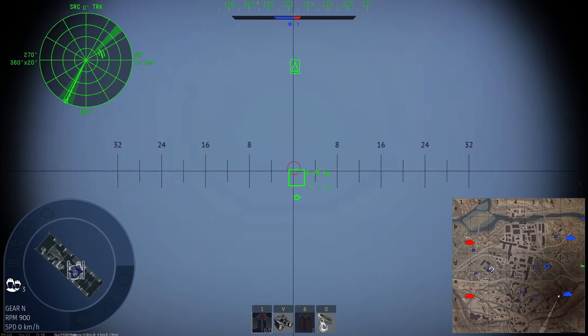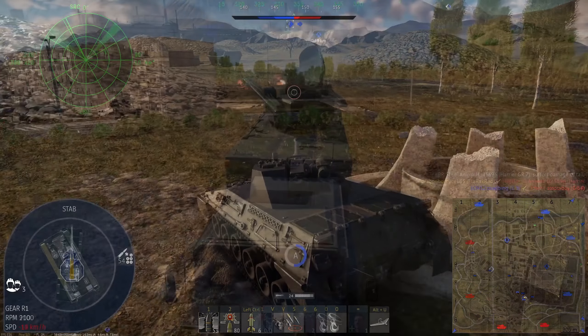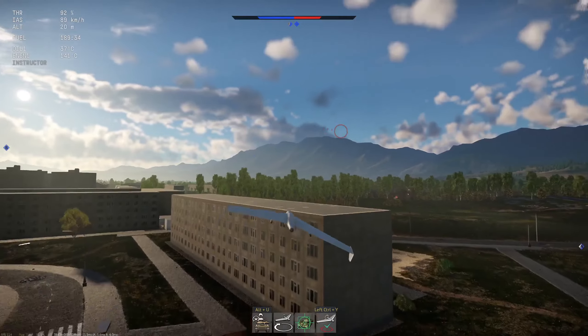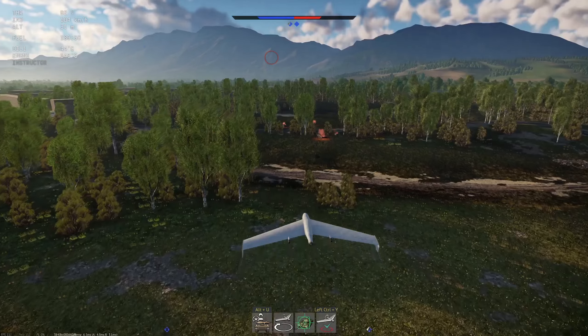A quick caveat up front: the Gaijin Marketplace is essentially a stock market, but for Walthander. This means prices are prone to wild fluctuations. Due to this, the numbers used and calculated in this video may no longer be relevant, depending on when you watch this video.